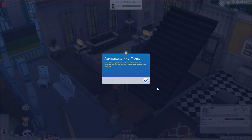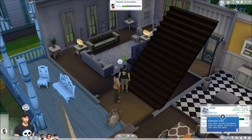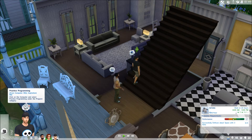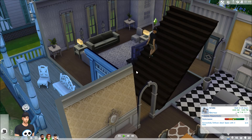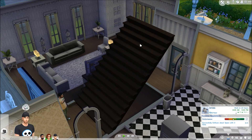Sims have aspirations that can drive their pursuits as well as powerful traits that define who they are. I really need to know how to switch these tips off - if you guys know, please leave it in the comments. Now it says practice programming on the computer with aspiration - whoa, that wall just magically appeared. I'm going upstairs.